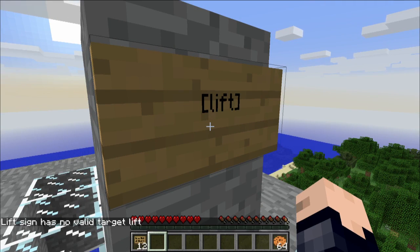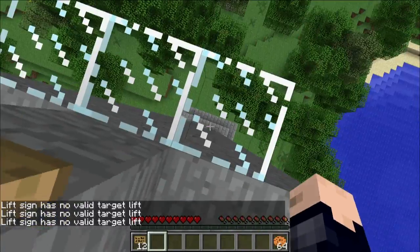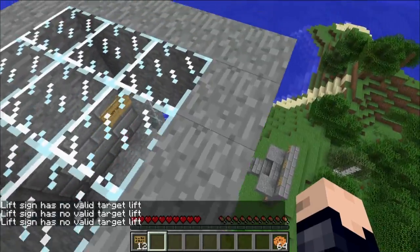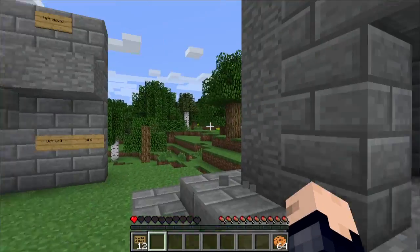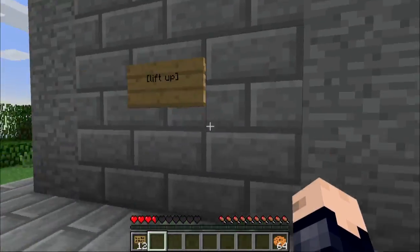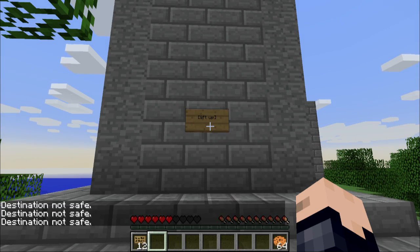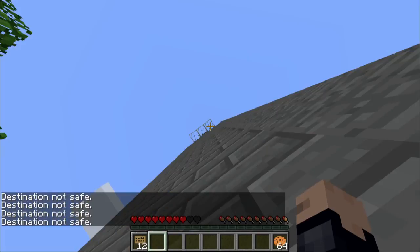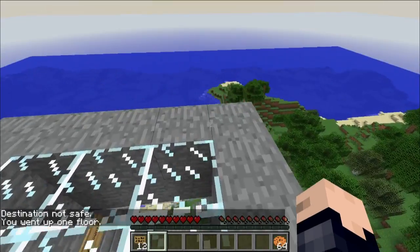But now this lift sign — if I click it, it doesn't have a direction. I didn't get any way to get down. Half a heart — that's wonderful. Just to show off that once again: if I'm standing far away from this sign and click it, the "destination not safe" message shows up. But if you get within the area where there will be a block, it will work automatically, which is pretty nice.